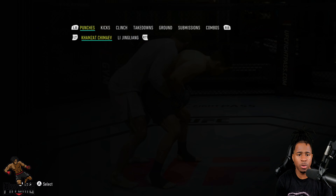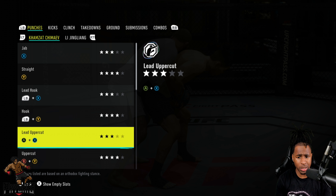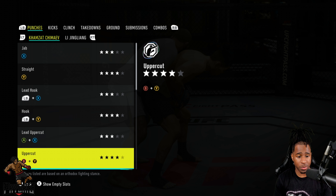In the move list: jab level three, cross level four — that's the strike he knocked someone out with — lead hook level three, rear hook level four. Hamzat's boxing is actually pretty decent in UFC 4. His lead hooks, jabs, crosses, and uppercuts are good. Body jab level three, body cross level three, lead body hook is also there. The problem is his speed is around 88–89.